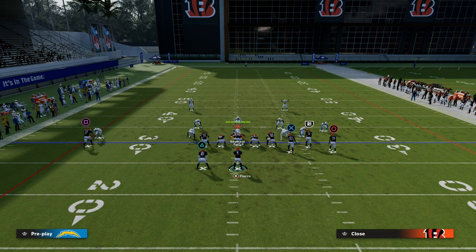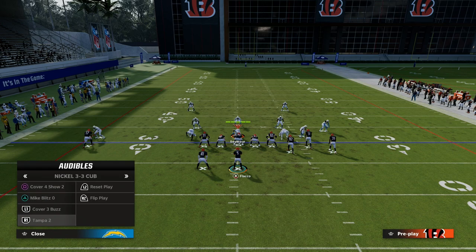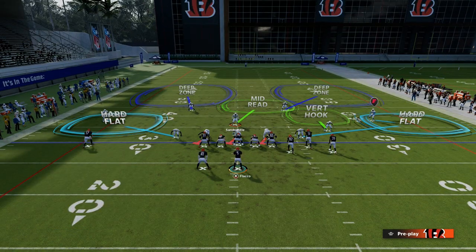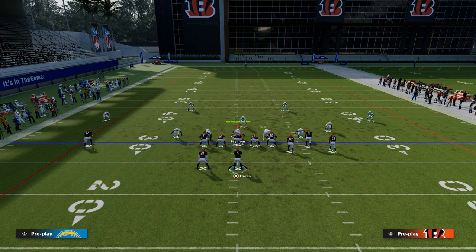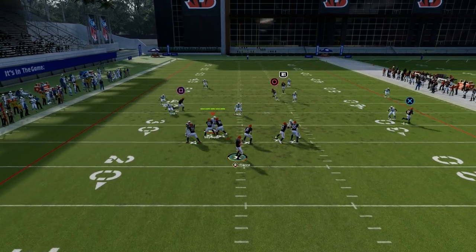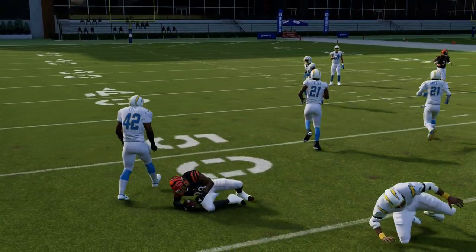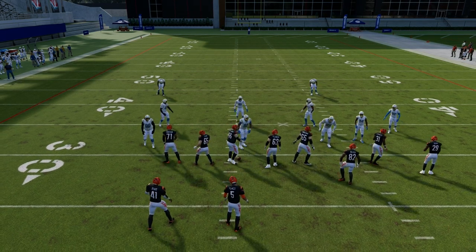This used to be a really commonly called concept — I don't know why people stopped running this play. Basically, let's say the user lurks down to guard the post or the in route coming over the middle. What's going to happen is that streak clears out space and I can throw this in behind it — I can actually throw that at a couple of different points depending on what the defense does.